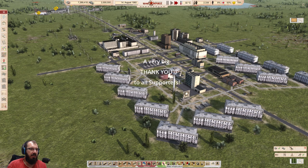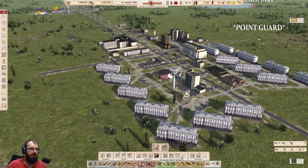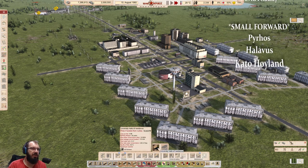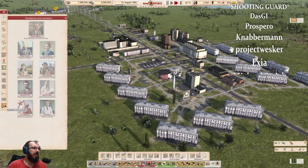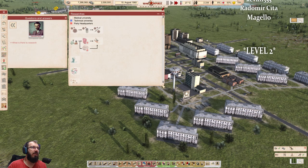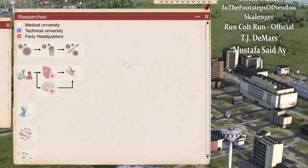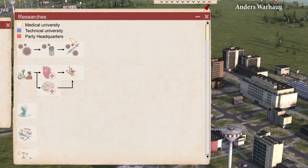We're looking at the universities, which are down here under state infrastructure. You have several different universities to choose from, and over here are university hall residences, also called dorms. Going to questions and answers under commissioned scientists: you have all these research tracks and there are a lot of them. White background means medical university, blue background means technical, and red means party headquarters.